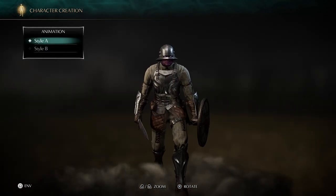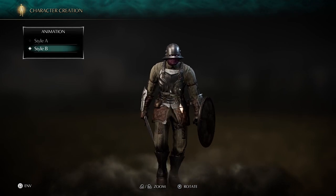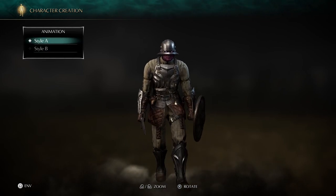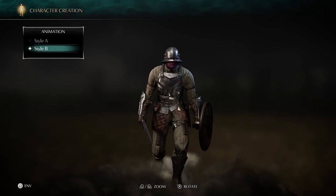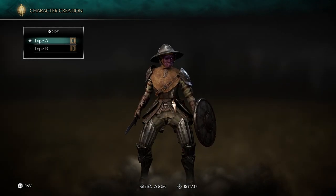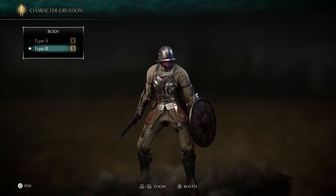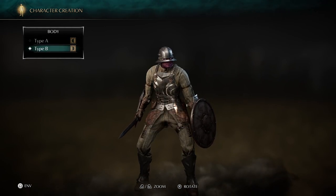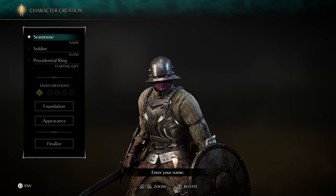We got some animations here. I kind of like the arms spread out a little bit more. It mostly seems to be how the shoulders and arms are when you walk. Kind of like B a little bit more. Then we've got these two — I kind of like B again. I kind of like the little eye hole that I'm just looking out. So we'll go with this if I ever decide to play this game again for some reason.